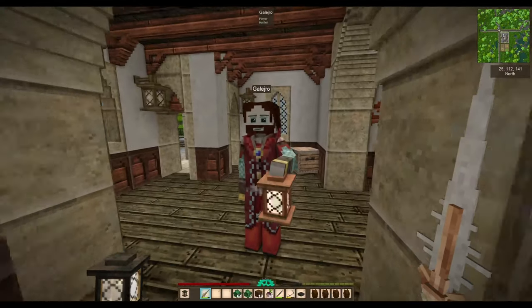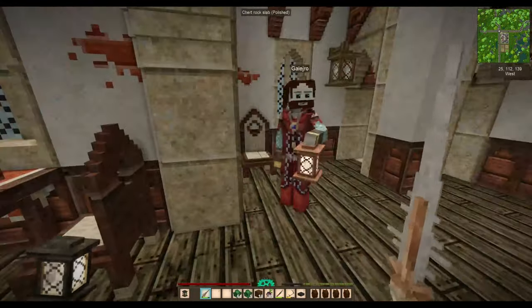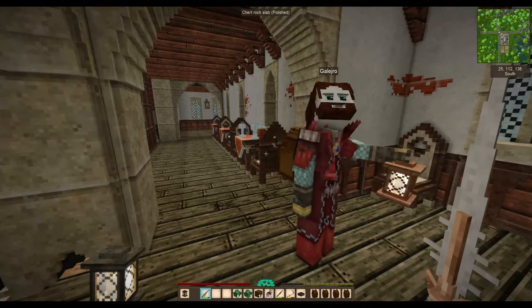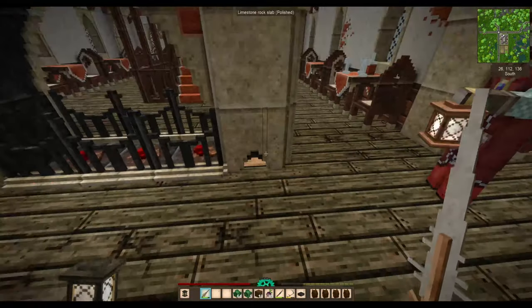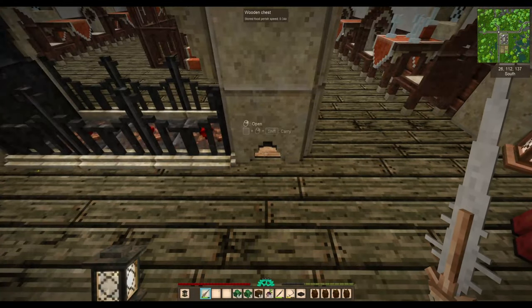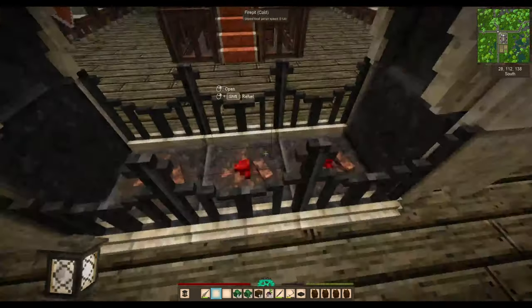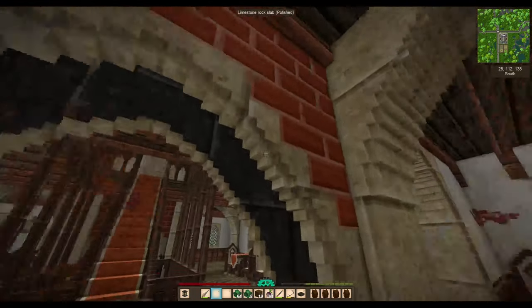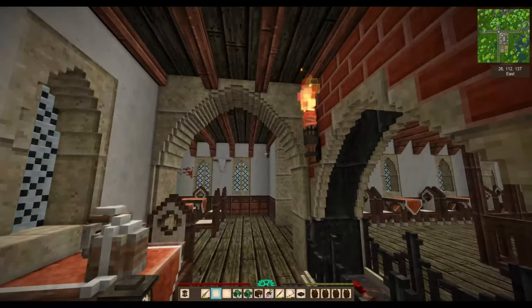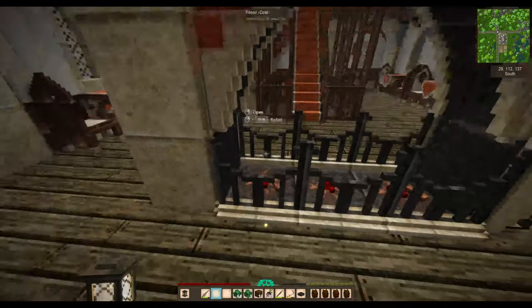Galazro thought about making arched gothic-style roofs, but wanted something more period-accurate, so he went with regular wooden planking. At the bottom of one column is a hidden chest — the fuel reserves, which can be opened by the public. There's also fuel for cooking food, and a torch placed there in case you don't have one. Somebody completely naked could come in here and get started.